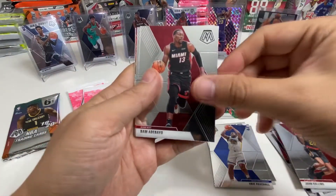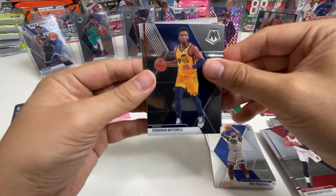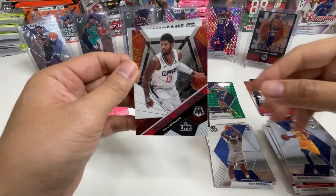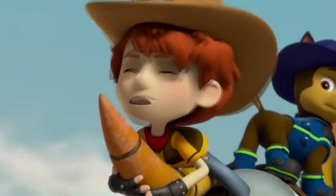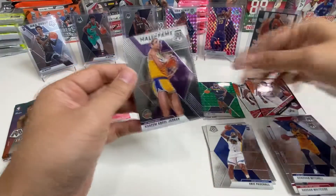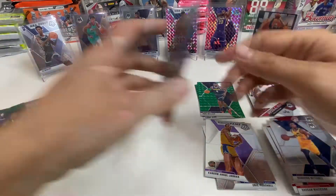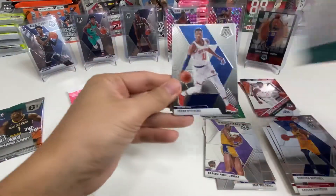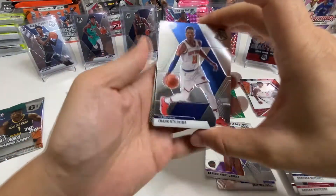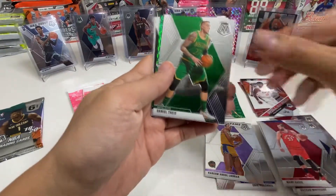Pack number three, we're halfway through the regular packs of the cellos. John Collins, Bam Adebayo, Hassan Whiteside, Donovan Mitchell. This is going to be an insert — Will to Win Paul George. I think we got him earlier — yeah, same one, not again. And the Hall of Fame is Kareem Abdul-Jabbar. So far these are the worst cellos I've opened, but we've got time to turn it around.